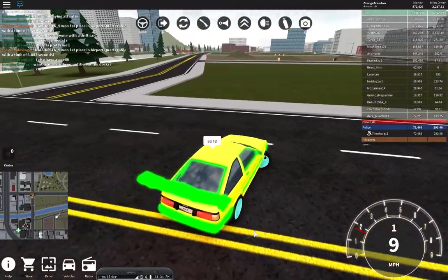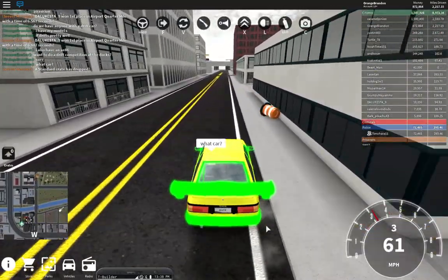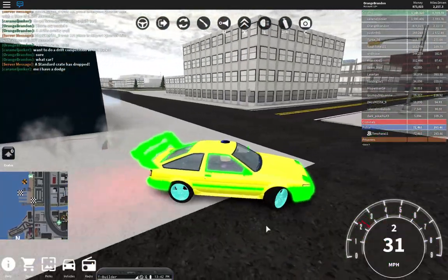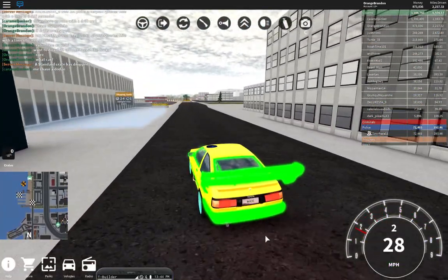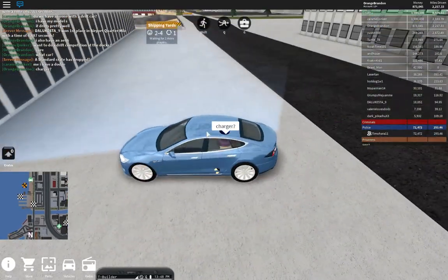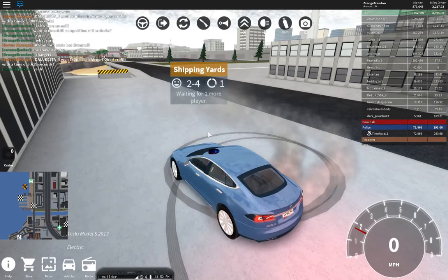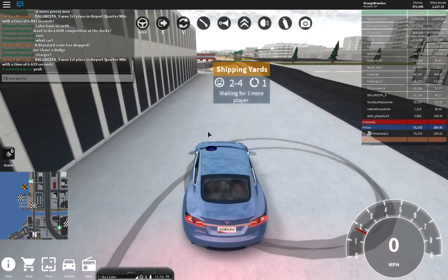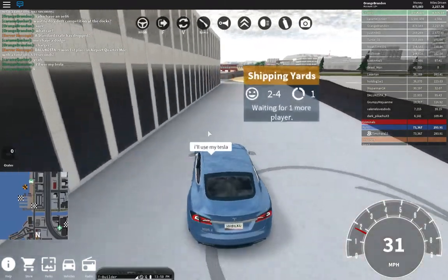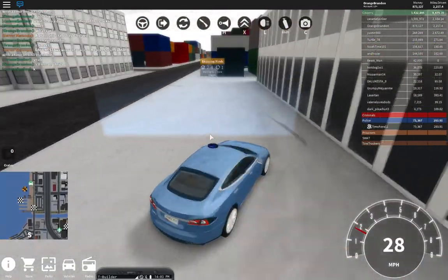Oh, drift competition! Drift competition! Dodge — what Dodge? The Charger. Oh god, he's using the Charger. The Charger comes off the ground if he uses his boost, so he's only going to be good on the straights and not really drifting — that is, if he tries to use his boost through the drifts.